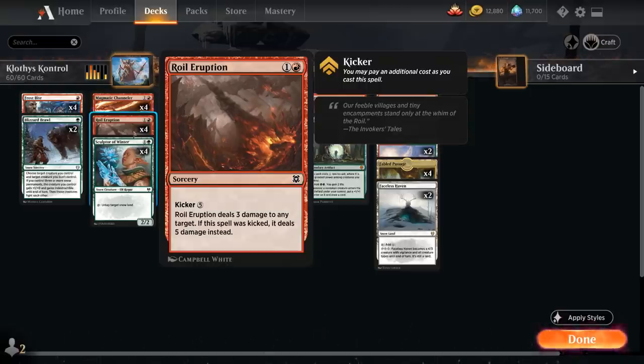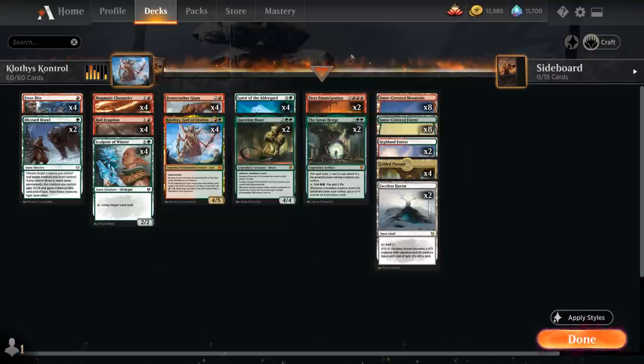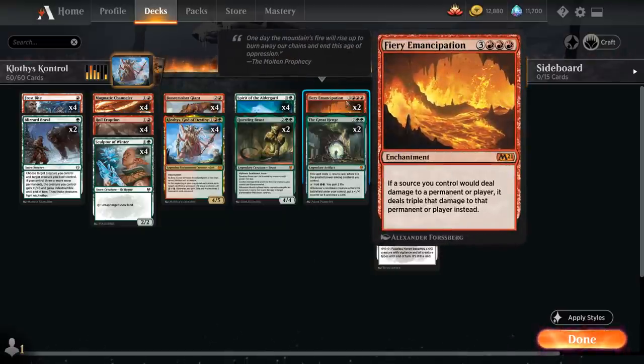We've got the full playset of Roil Eruption — a 2-mana Sorcery dealing 3 damage to any target, and you can also kick it for 5 additional mana to deal 5 damage instead. It's a nice removal spell early on, but it can also help us close out the game, especially once we play Fiery Emancipation that triples all the damage.